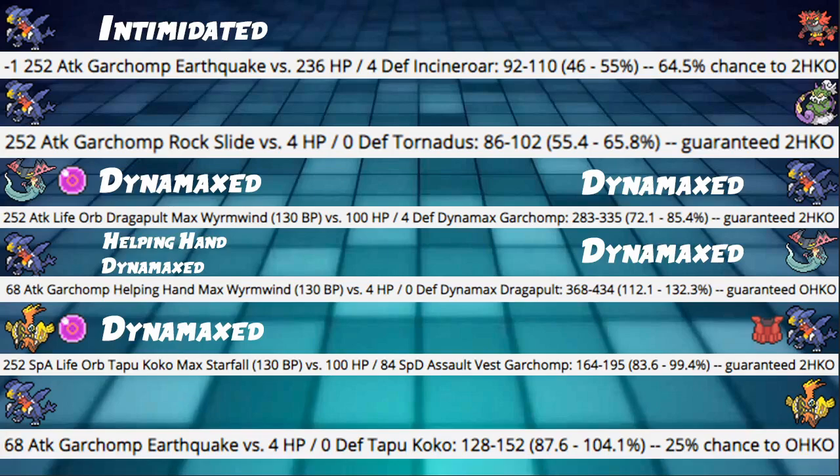Dynamax Dragapult Max Wyrmwind with Life Orb boost into 100 HP / 4 Defense Dynamax Garchomp — this is the defensive/bulky build. Hits 72 to 85, which is a guaranteed 2HKO, which is pretty good. Then we have the Garchomp returning calc: Dragapult's Max Wyrmwind doesn't kill you, but then Garchomp with Helping Hand boosted Max Wyrmwind at only 68 Attack into a Dynamax Dragapult hits 112 to 132 — guaranteed OHK. So it claps back pretty hard. You need Helping Hand, but still, it's a good clap back.